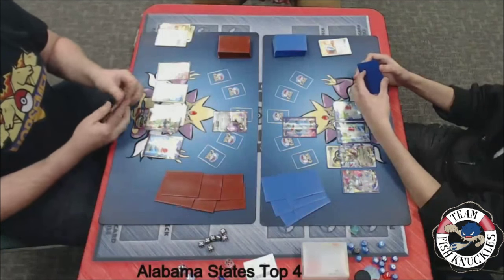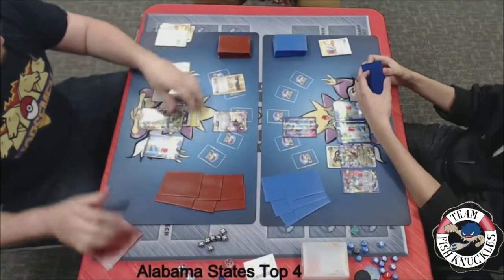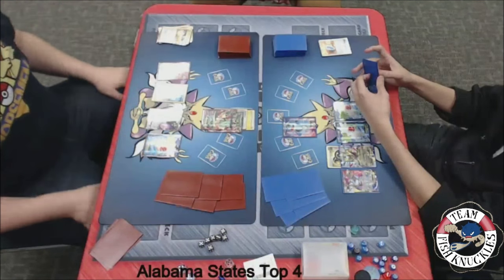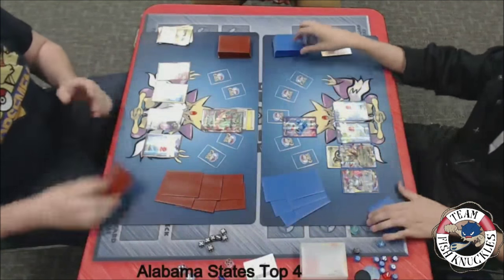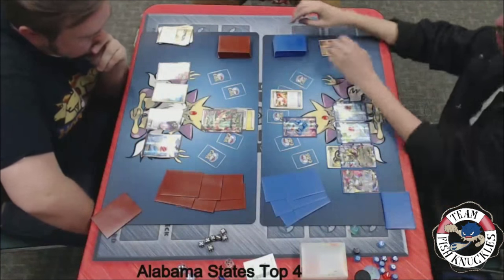If Blake has an AZ, an Energy, a Skyfield, and a Pokemon — there's a Switch onto the Mega Rayquaza. Looks like we'll see Emerald Break doing 120 damage. On to Jose's turn, we'll see a Trainer's Mail looking at the top four cards of his deck. Does he get anything? We'll see a Crushing Hammer — he can try to discard that DCE off the active. That's usually what you want to do with Crushing Hammer because you can't play Mega Turbos and the DCE is crucial.